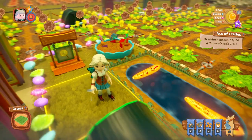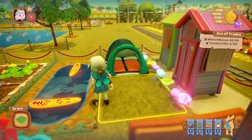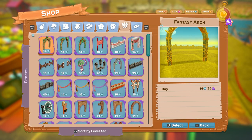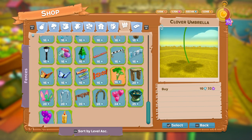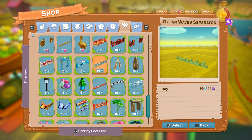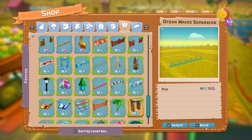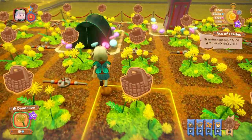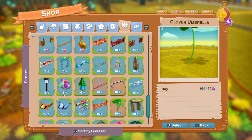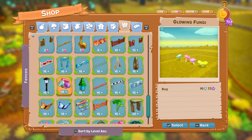Next we've got the fence which is an ocean wave border. It's a nice little border and it's classed as a separator. This one is in the fences but it's classed as a separator. That one is 16 diamonds to buy and to unlock it you need 10,000 pinwheels. We've also got these little mushrooms — they're called glowing fungi. They are 16 diamonds to buy and 100 dandelions to unlock them.